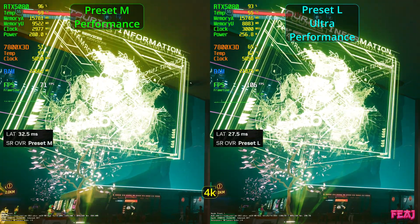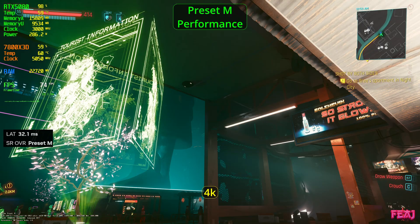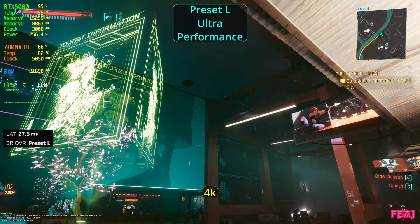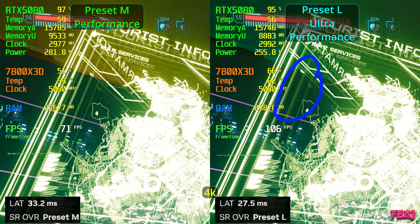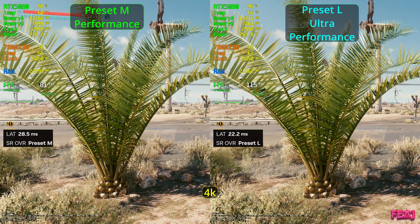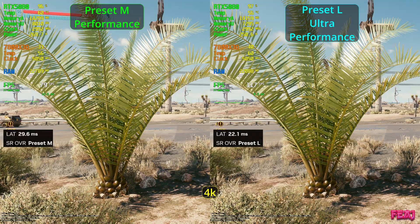It was really really hard to spot the difference, so if you guys see some differences in the video please let me know in the comments. I'm also going to put an imgly link in the description. For example, on preset L ultra performance those dottings are a bit more sharp, and with the leaves I couldn't really see a difference.